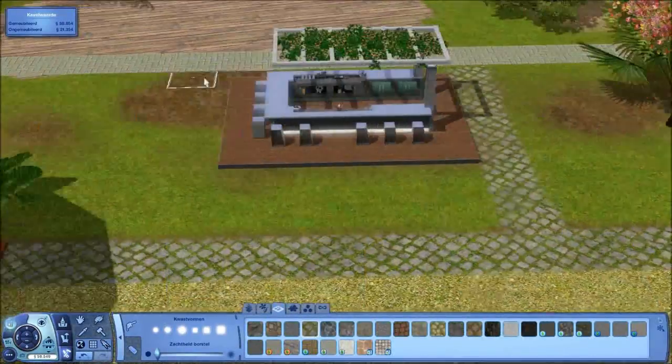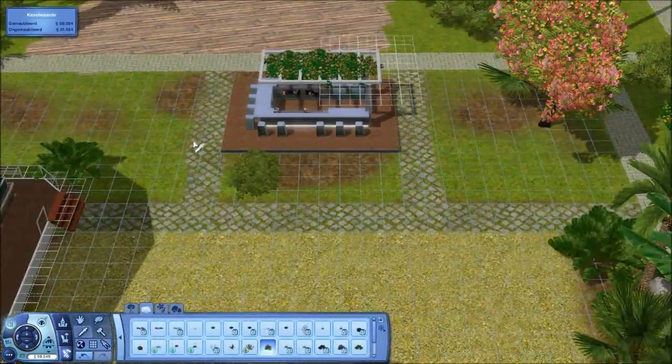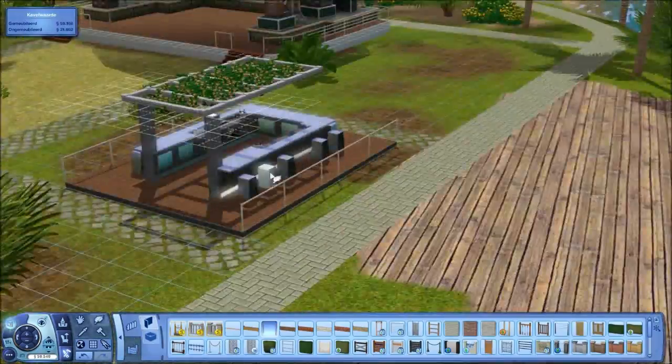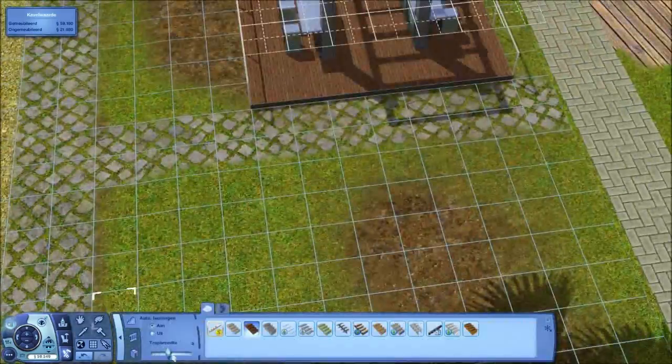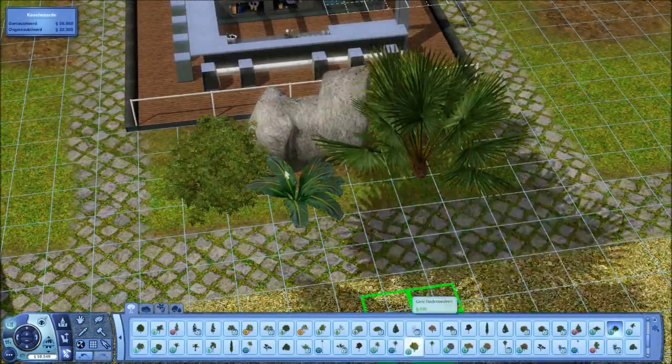I'm just doing some terrain paint and adding some plants to make it look a little bit more tropical, because of course this is a tropical island so we need some tropical plants on there.